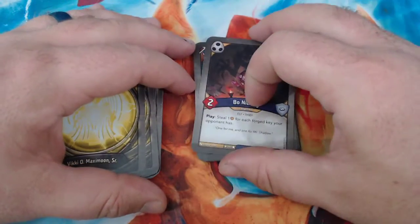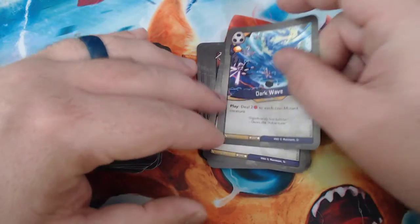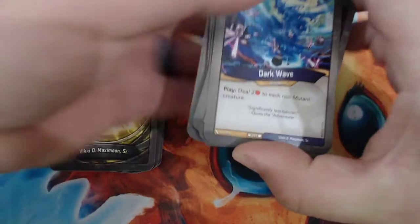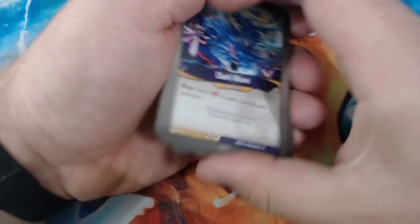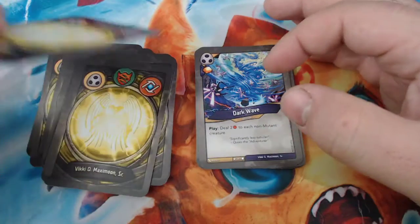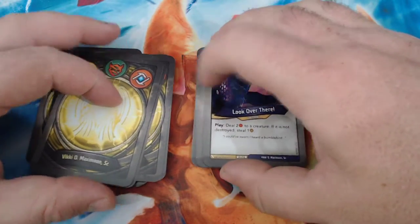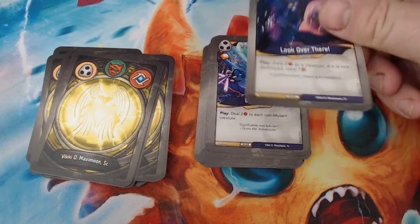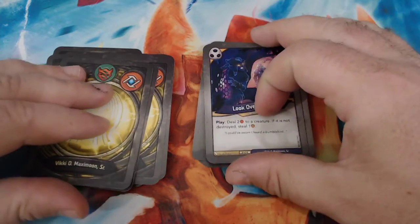Bow Nithing is a two-power elf thief. With play, steal one for each forged key your opponent has. Dark Wave is an action with play — deal two damage to each non-mutant creature. That could be pretty good; we just don't want to kill the Daughter, but anything else is worth hitting. Look Over There is an action that deals two damage to a creature; if it's not destroyed, steal an Amber. You can sometimes follow that up with Dark Wave to get the steal but still finish the creature off — that can be pretty nice.